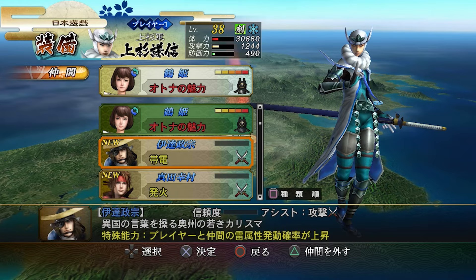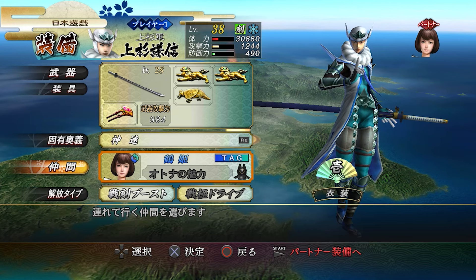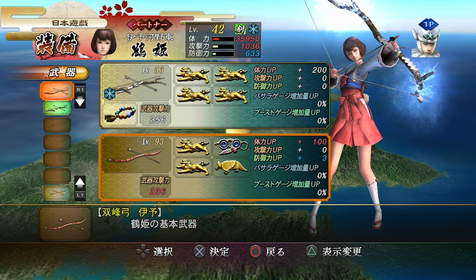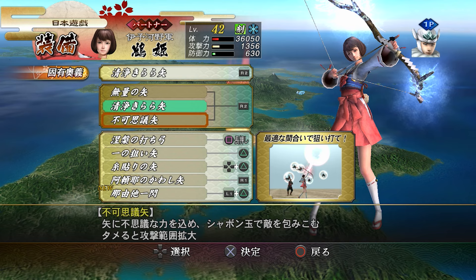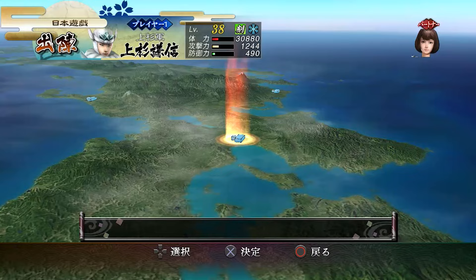When you pick a partner you get to choose them as a satellite thing, but you also can't change their equipment which is really stupid. There's two different menus for swapping stuff. Oh, we can bubble-ize them now - interesting. Right, we'll see how badly we get beaten up in this.